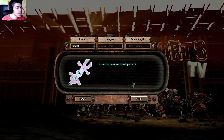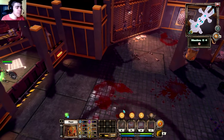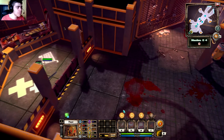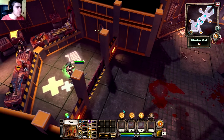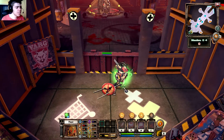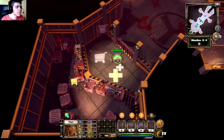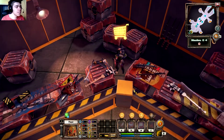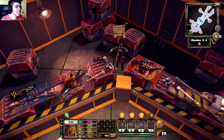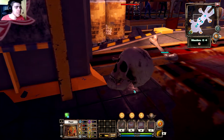Oh my god, it's like a true MOBA — you can choose leagues. I'm not sure if it's going to catch on since there are so many out there, but whatever. The tutorial begins: you find yourself standing in the shop area and you can buy equipment with coins you get from defeating your enemies.